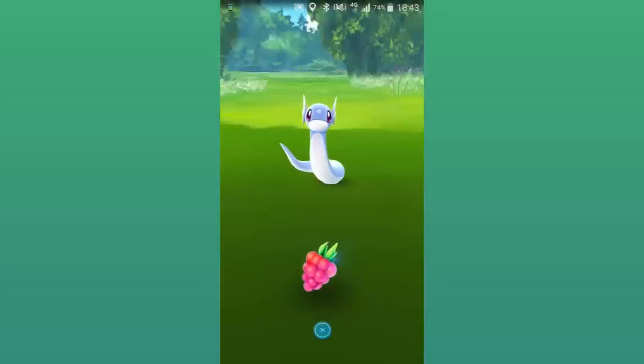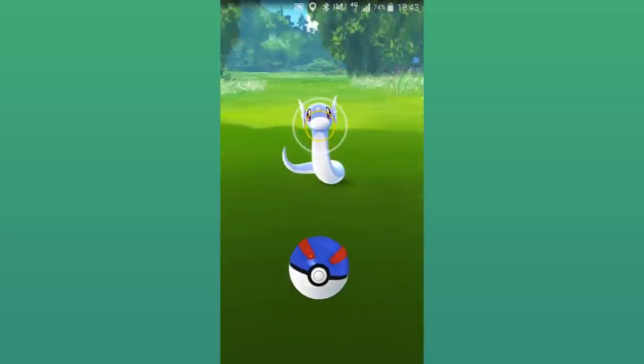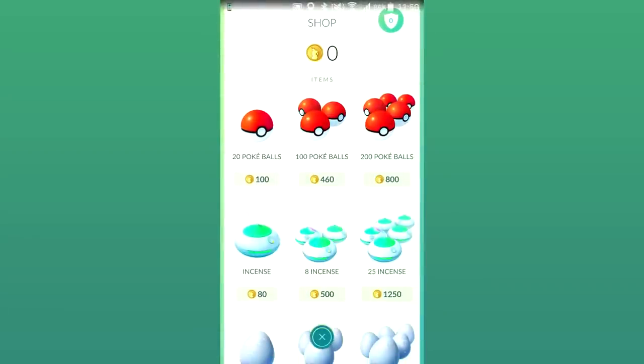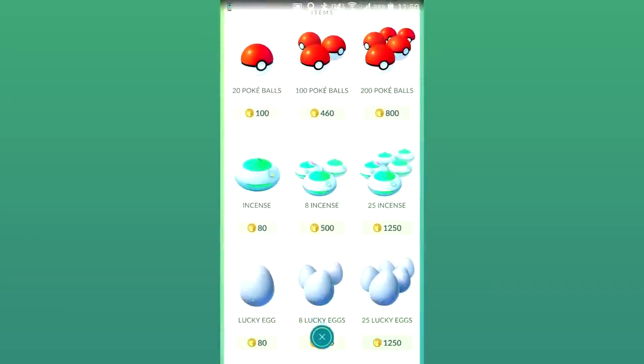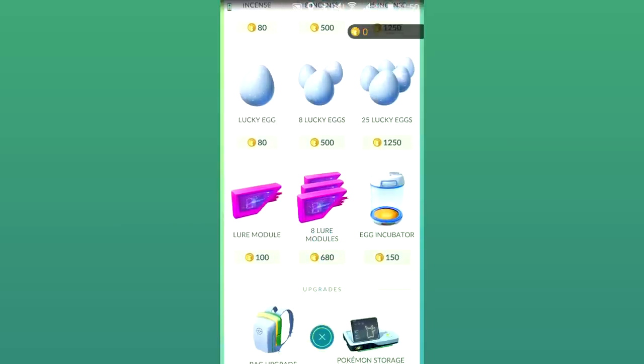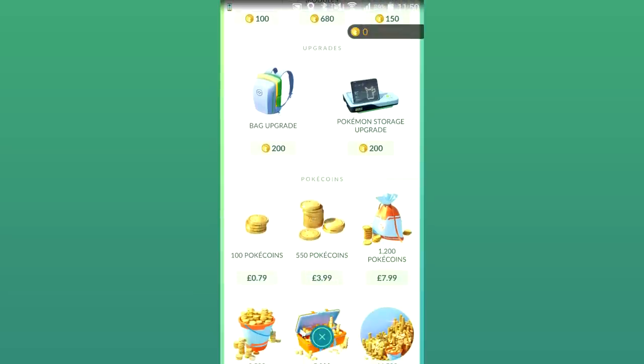What is going on guys, my name is Chaotic and welcome back to another Pokemon Go video. In today's video, I'm going to be sharing a free and unlimited method to get yourself Pokemon Go coins, which can then be used in the in-game store to get yourself items such as Pokeballs, Incense, Lucky Eggs and so on.